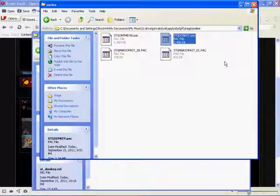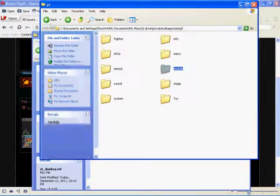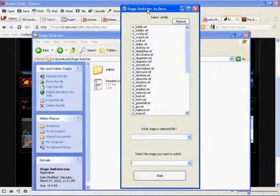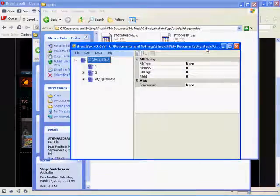If you have a stage and it came with a module file but you don't want it on that stage, delete the module file it gave you and go to Stage Switcher. Make sure to find out what stage it's based off of — not just what it was packaged for — because the stage needs to be compatible. The only way to find out what it's based on is to open it in Brawl Box.